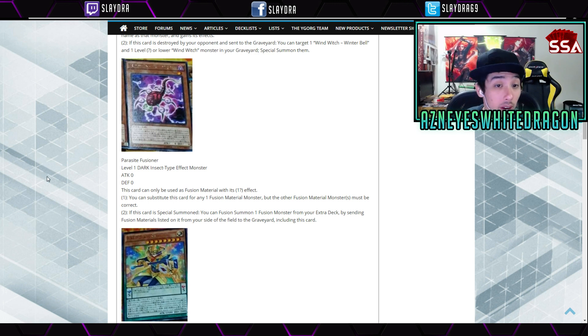Next up we have Parasite Fusioner. It's a level 1 Dark Insect monster with 0 attack and 0 defense. This card can only be used as a Fusion Material with its effect. The first effect lets you substitute this for any one Fusion Material monster, but the other monsters have to be the correct targets — just like a lot of other similar cards. If this card is Special Summoned, you can Fusion Summon one Fusion Monster from your extra deck by sending the Fusion Materials listed on it from your hand or field to the graveyard, including this card. It looks like it might be viable in the Predator Plant deck since a lot of those things require Dark cards.